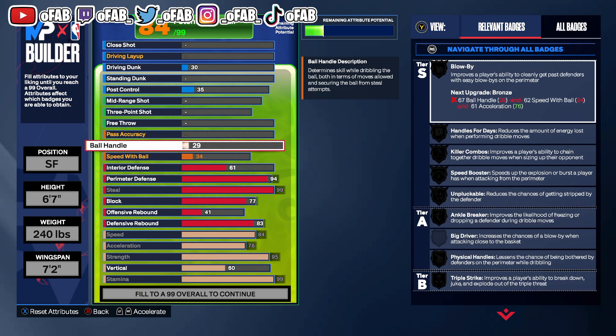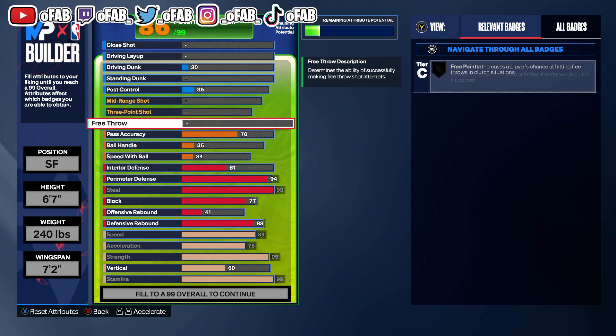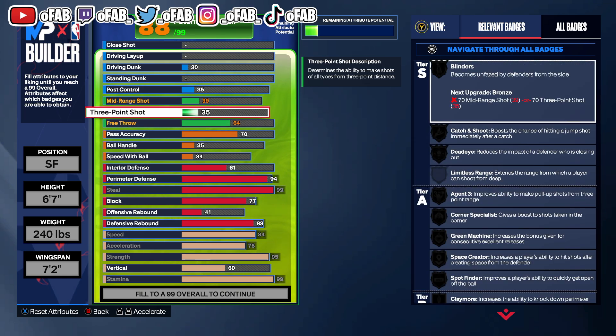Now we're going to passing: I did just a 70 pass accuracy — 70 pass accuracy is really good for a role player like a lock. Our free throw ends up being a 64, so you want your free throw at 64.